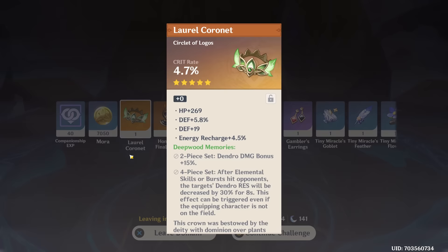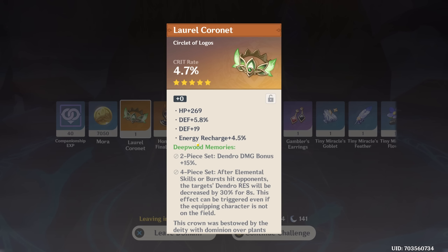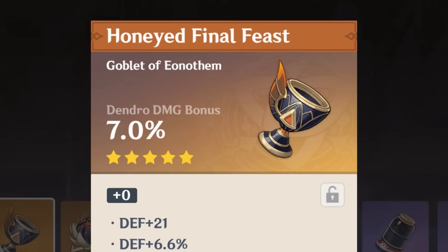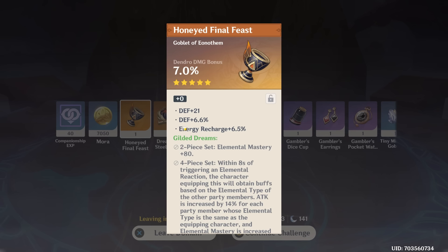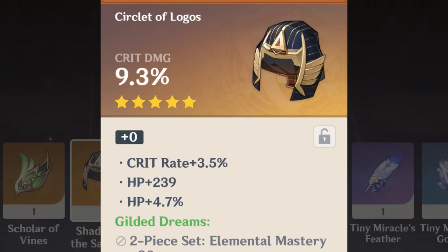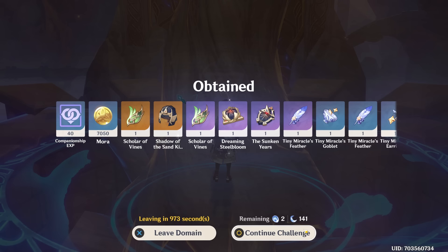Like this crit damage circlet - I would have taken crit rate if the subs were anything not this bad. Electro damage goblet - garbage subs as well. Let's keep going. Maybe this time... oh, it's the wrong set. Garbage. And - oh. Well, there's Dendro damage. It is very bad. I shouldn't have said I'll take anything. But for now this is the one we need. I'm not gonna level this, I'm not gonna lock it. But we have a Dendro cup - extreme needs. We have this exact feather five times already. This is good. I'm locking that. Especially if we find someone that HP scales and wants EM - that'd be nuts. That's gonna exist eventually.